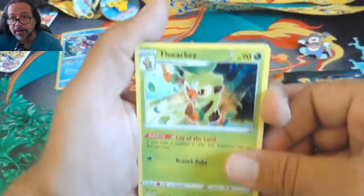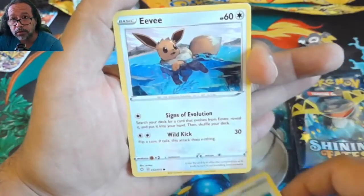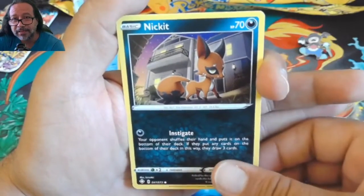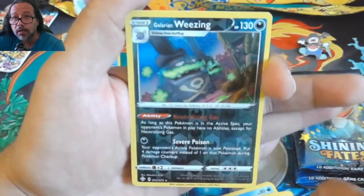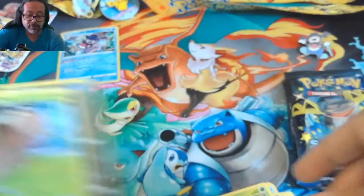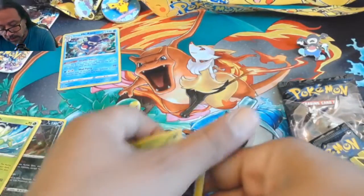Alright, starting off with pack one — we get Wacky Rotom, Rusted Sword, Morpeko, Chewtle, Nickit — feels like there's a Nickit in every pack I open — Galarian Weezing reverse holo, and a Celebi. I'll take the Celebi for the rare. Putting that aside along with my commons.